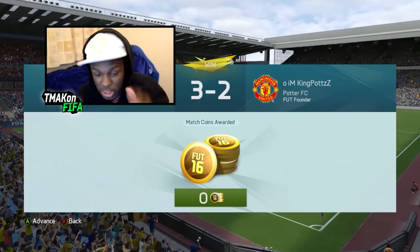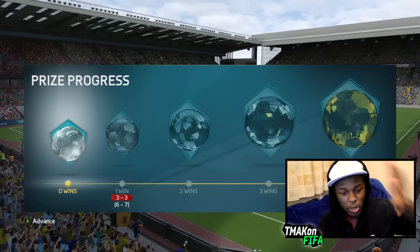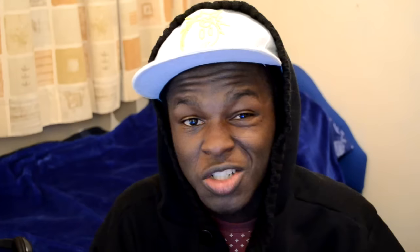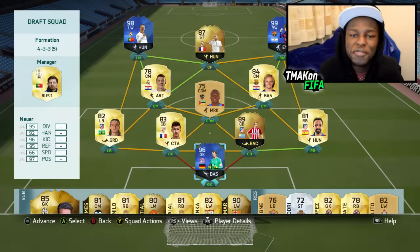As for the glitch, this is what I was talking about. As you can see, I just won that game and finished it — I've got zero coins from it. And as I advance, watch what happens: the prize progress leaves me on zero wins and doesn't let me go forward. It's just a weird glitch. If you want to play games and not get any losses, this is an amazing glitch to experience. I really wish I knew how it happened so I could show you guys, but I guess it's just EA's mistake.